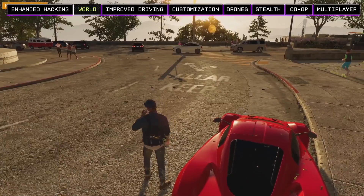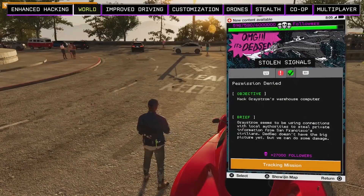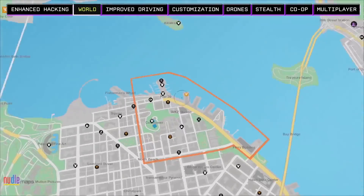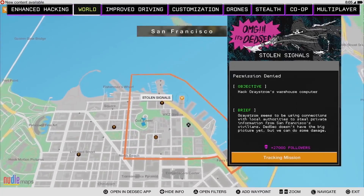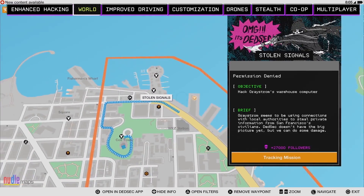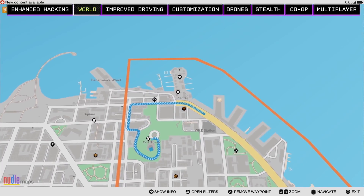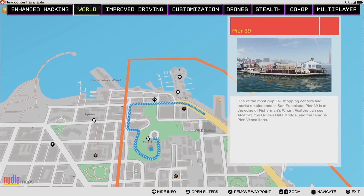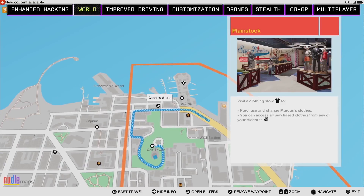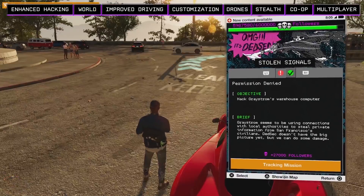We can open our smartphone and select the DedSec app to track this operation. We use the DedSec app to manage all of our activities. We can see the objectives on our map and it's not very far, so we can drive there pretty quickly. The Noodle map app can be used to locate different landmarks and areas of interest. The entire Bay Area is yours to explore from the very beginning of the game — you don't need to unlock anything. There's also a shop on Pier 39 where we can customize Marcus's outfit, and other open world activities to check out along the way.